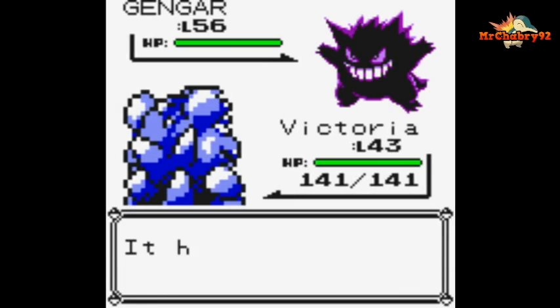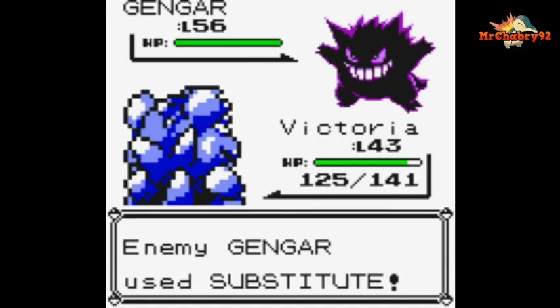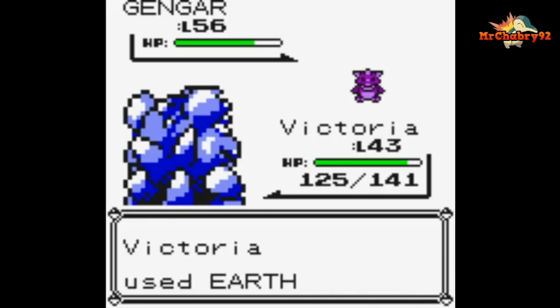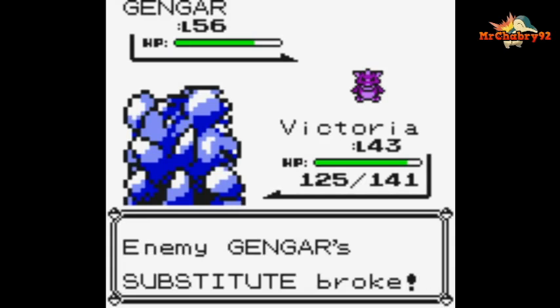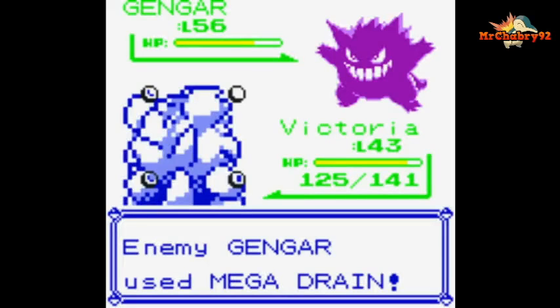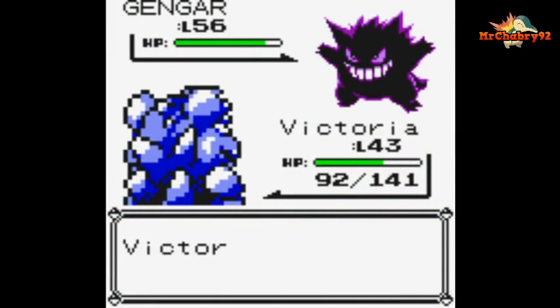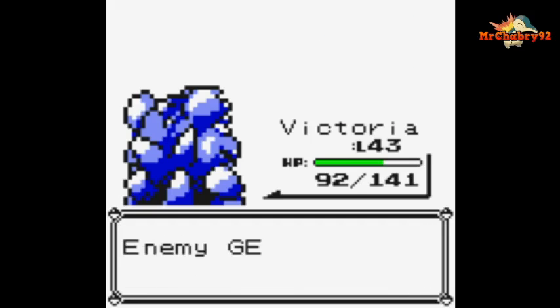She opens with a Confuse Ray. Come on, Victoria! Oh no, she used Substitute. Come on, Victoria, you can do this! You can power through this! Mega Drain. And the first Gengar is down!